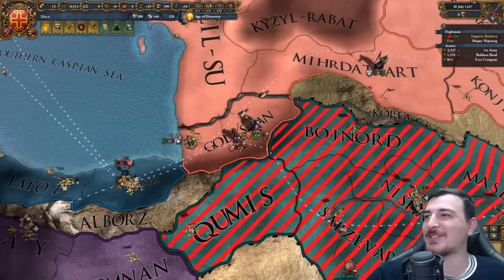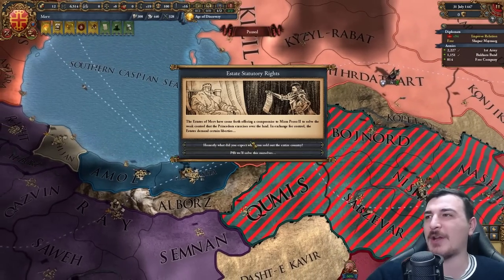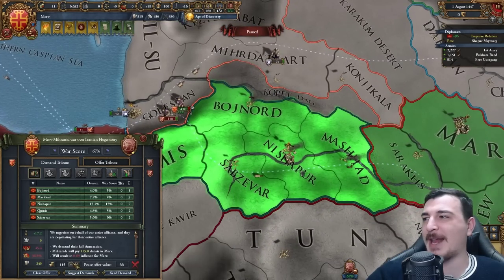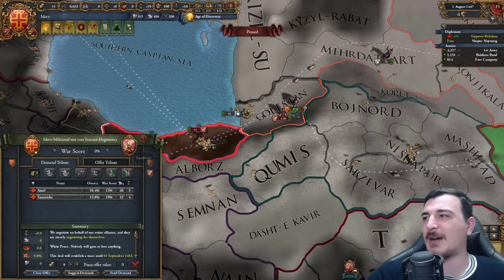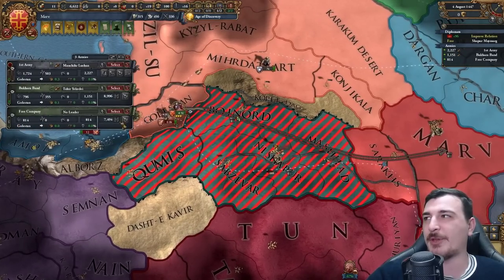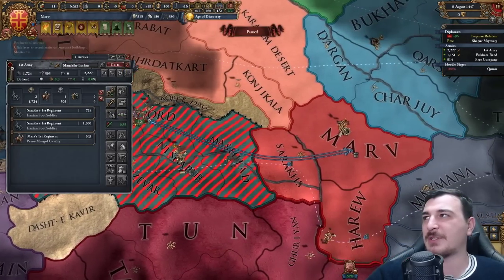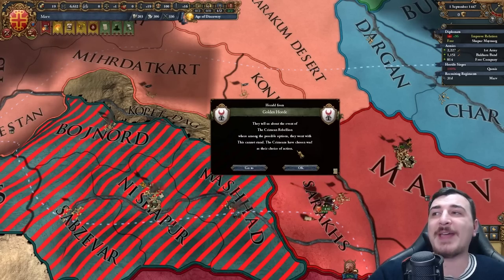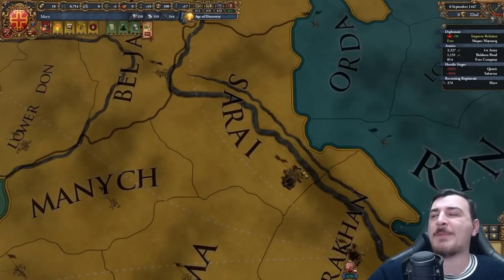Wait — Ish Pavav, how do they have so many units? I just lost against them. You know what, I'm just going to peace these boys out — I cannot fully annex them. White peace? No — damn. Now I need to recruit more units again. Let's do this first so we can recruit more mercenaries.